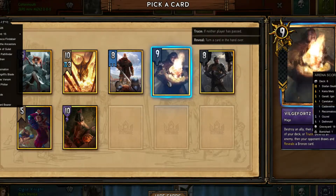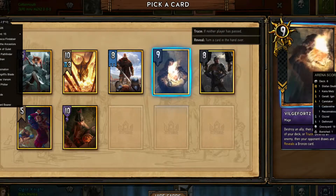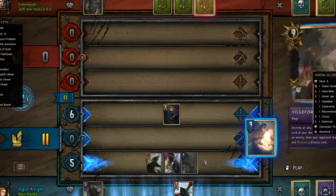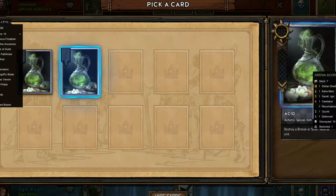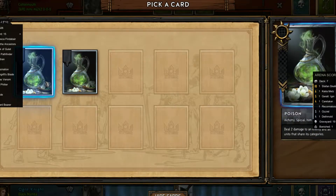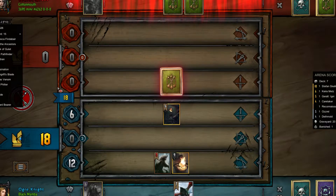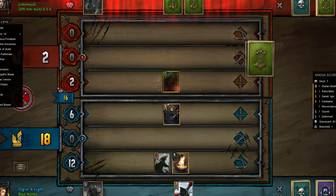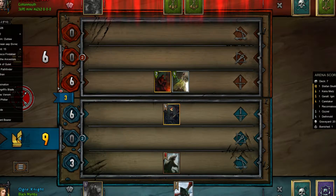Do I have anything that requires damage? Surprisingly, almost all my cards except for Reconnaissance will be okay. There were 2 cards in my deck that were bad — actually, Deathmode was also bad. So 3 cards out of 8 — that's almost half. I guess that's fair.